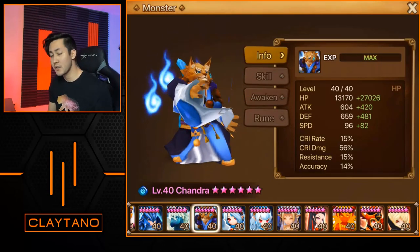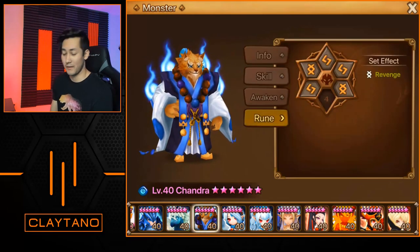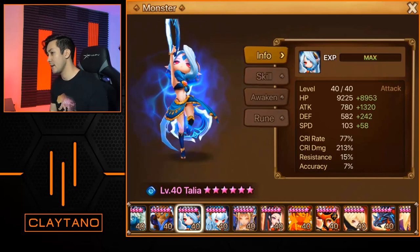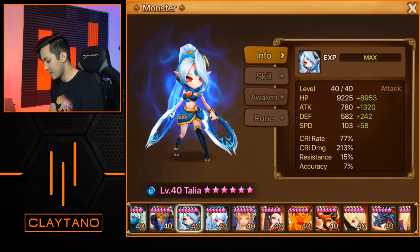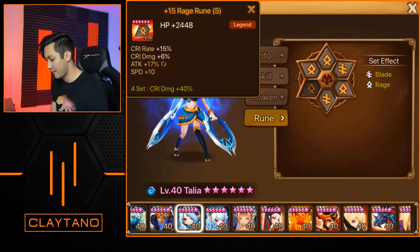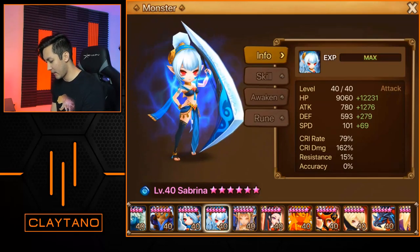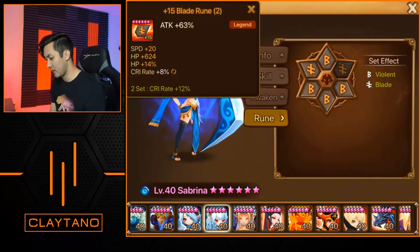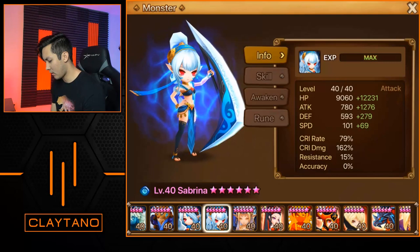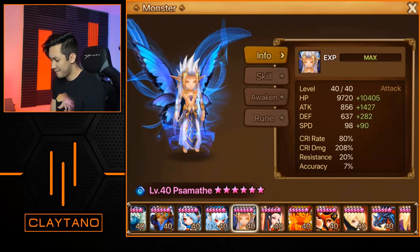Chandra has 27,000 HP and 82 speed but doesn't even have a slot 4 HP percent rune. Next are Talia and Sabrina — the powerhouse twins. Talia has 1300 additional attack, 77 crit rate, 213 crit damage on rage/blade: attack/crit damage/attack with the 1/3/5 slot runes. Sabrina is next with plus 69 speed, 1300 attack, 79 crit rate, 162 crit damage on violent/blade: attack/crit damage/attack with the 1/3/5 slot runes.